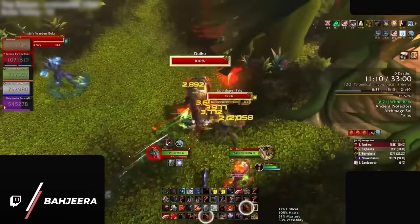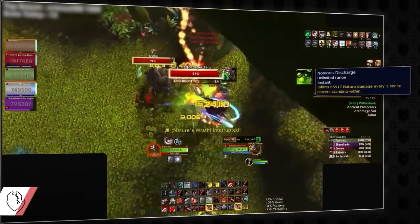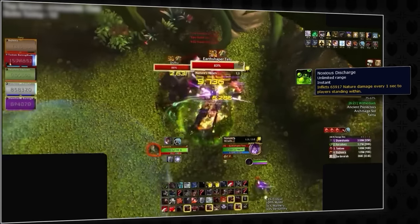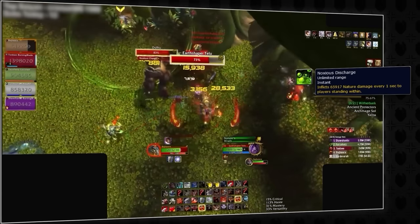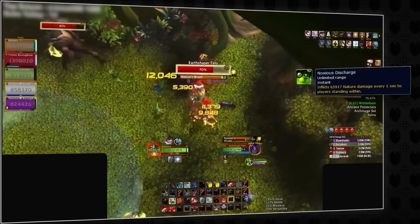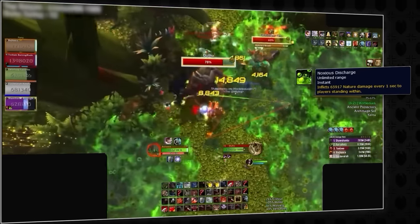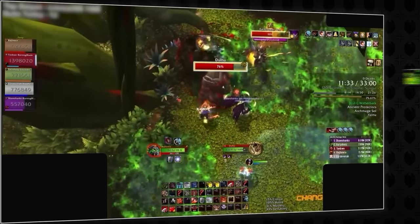But what you saw earlier wasn't the worst case of greed we've been seeing in Season 3. During the Ancient Protectors fight in Everbloom, we can see another example where this warrior will try and maximize uptime by staying in melee range instead of baiting the puddles away from the stationary boss. Without knowing it, they have just added unnecessary damage for the healer to deal with, and have even made it harder to cleave 2 bosses at once with a sea of green puddles standing in the way.